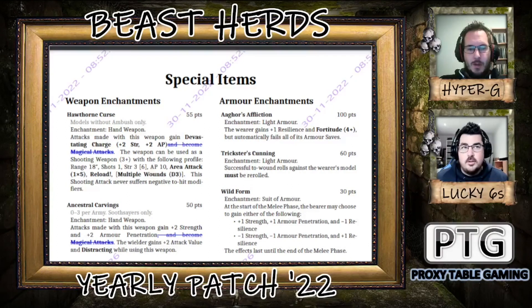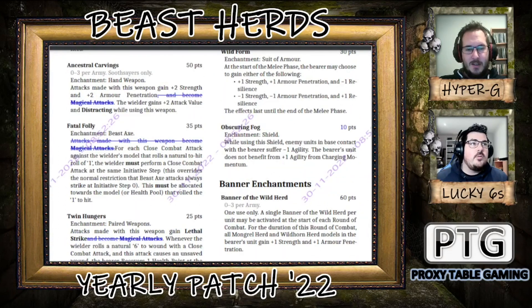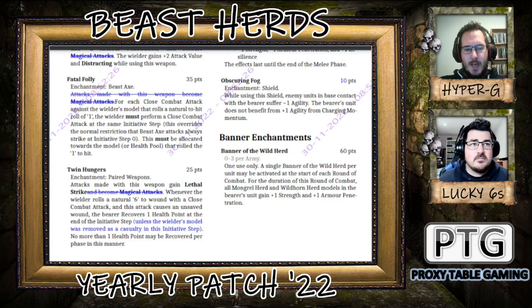We won't mention that all the weapons are losing magical attacks, but they're not technically in the rulebook — that's an obvious thing. There are 12 point changes. Obscuring Fog has gone down five points. Twin Hungers has got the extra bit added in about 'unless the wielder's model was removed as a casualty in this initiative step' — I think that's just a clarification, because people were being pinged on the same turn they attacked and still gaining the health point. This clarifies they don't.